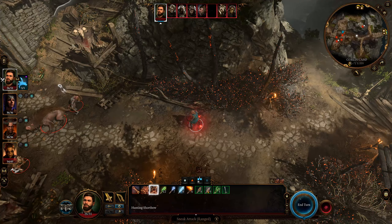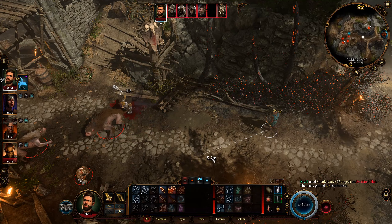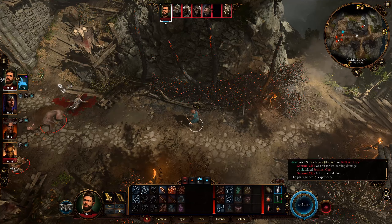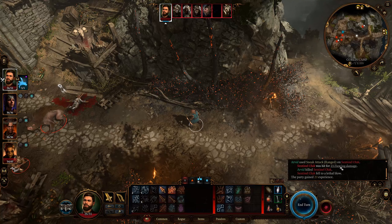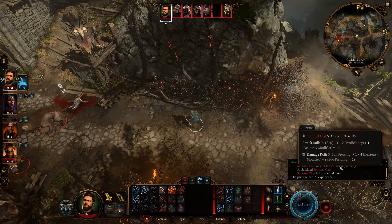The only caveat is if an enemy is using See Invisibility, they may be able to detect and attack your Mage Hand, or it may end up in the turn order not next to you, which will make doing this trick a little harder. But even in that case, having your Mage Hand is just another chance to get advantage.